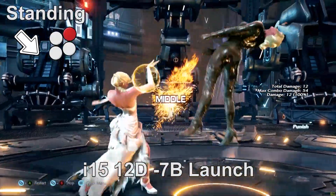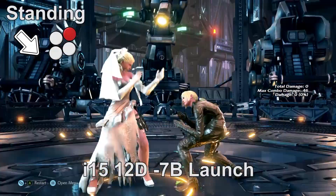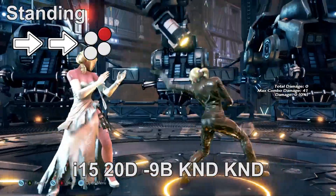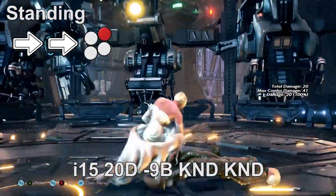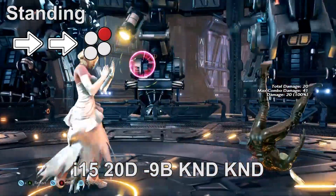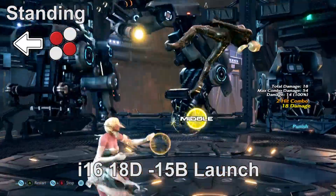At 15 frames we have a generic safe down-forward 2 mid launcher. Be aware that it is one of those down-forward 2s that does not launch crouching targets. The range is also mediocre, so for anything outside the range use forward-forward 2 — it is a high that deals 20 damage, minus nine on block, and knocks down, giving a free quarter-circle-forward 2.